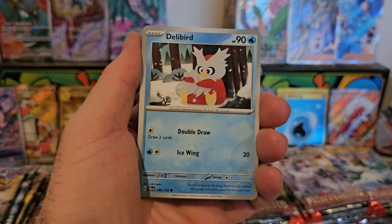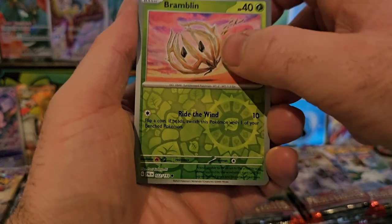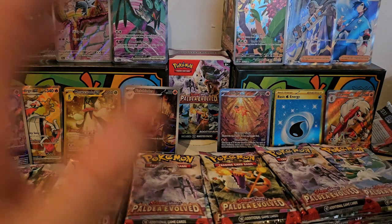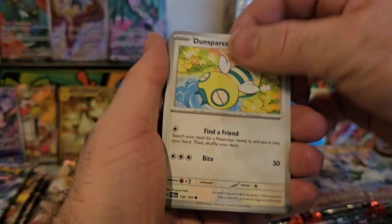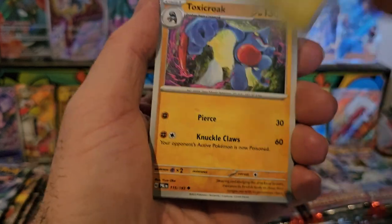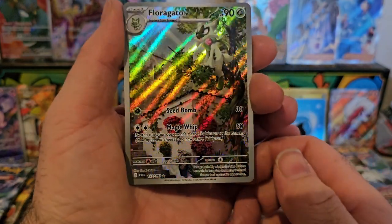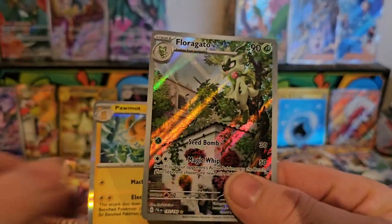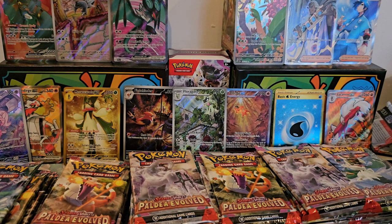We've got Pineco, Murkrow, Manky, Delibird, Arboliva, Tauros, Flogato, Sprigatito, Rambling, and Salad Rouge — not bad at all. Still heaps of packs to go, we'll keep venturing on. Flogato, Voltorb, Dachsbun, Fabalour, Noivern, Proxy Croaker, Oranguru, Electrode, Garganacl — and a Flogato illustration art — fabulous! And a Poliwrath behind it. This is actually favoring Flogato at the moment.